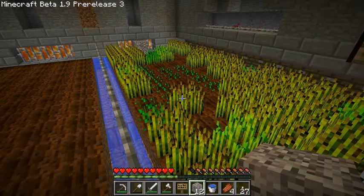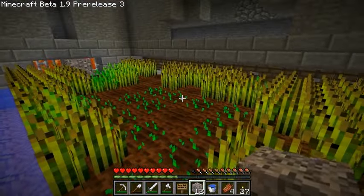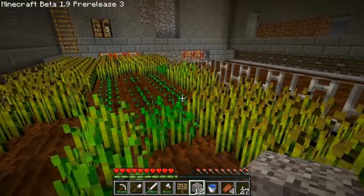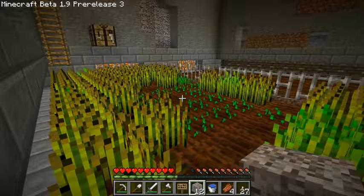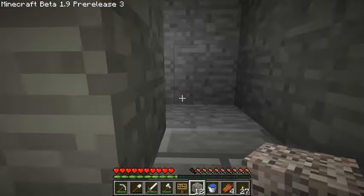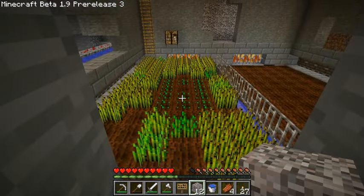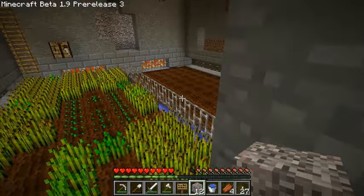I'm a little bit worried - none of the wheat I have planted in the center seems to be growing. I don't know why. I'm hoping it's a coincidence. I know wheat does grow at different rates depending on how it's placed, and I don't mind if it's slow, I just hope it does grow. I'm trying to avoid putting lights above the wheat farm, but I might have to. Or I could just replace one of the tilled soil blocks with glass and lava below, or a pumpkin.